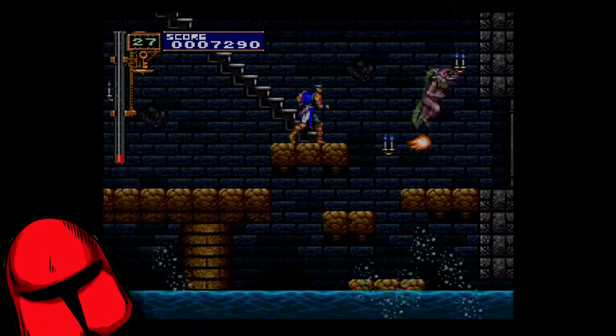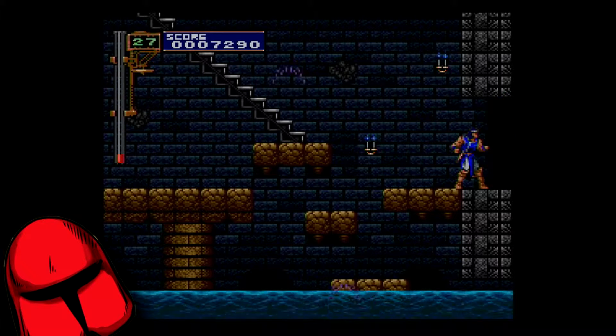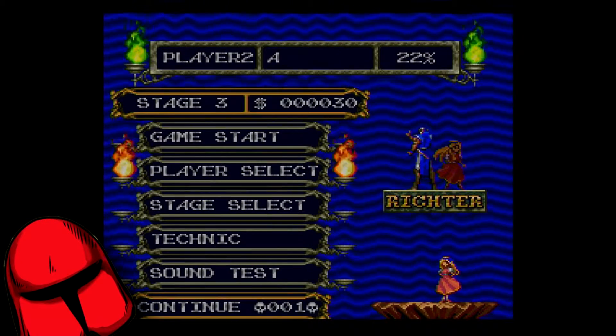Continue until you come across a normally locked door, use the key by pressing up and the attack button, like with item crashes, and one hostage rescue and a lengthy anime cutscene later, and you'll be able to play as Maria by going to the character stage select menu.